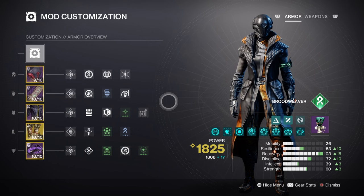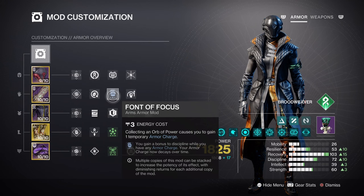Frontal Restoration is available via your Bond mod section for those who don't have the right armor sets just yet. Discipline at Tier 7, and then making use of the Frontal Focus mod for a plus 30 bonus, will allow us to reach Tier 10 once our given mod is active.